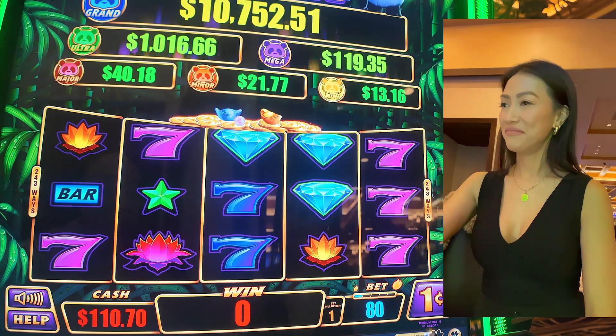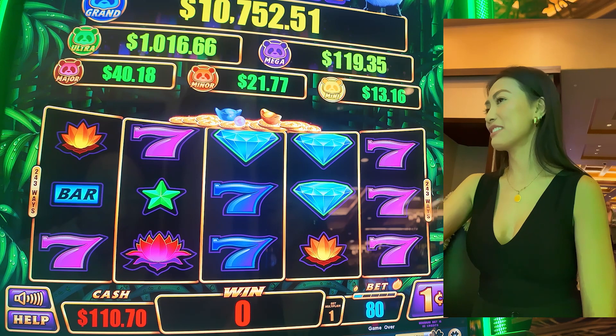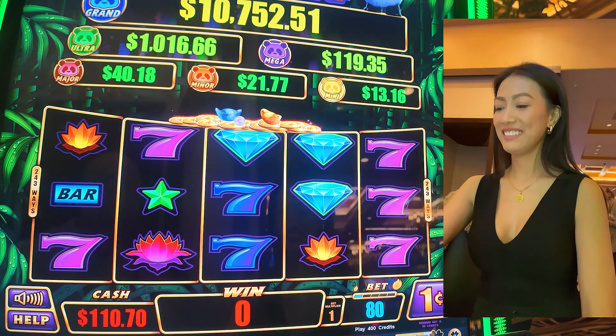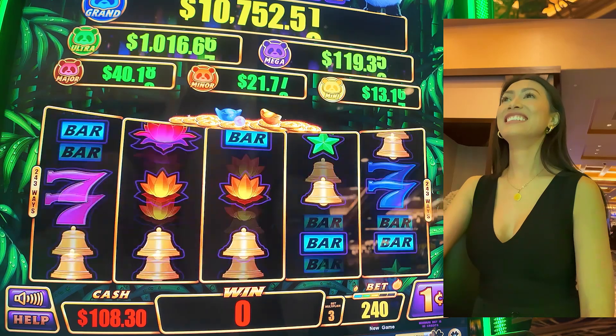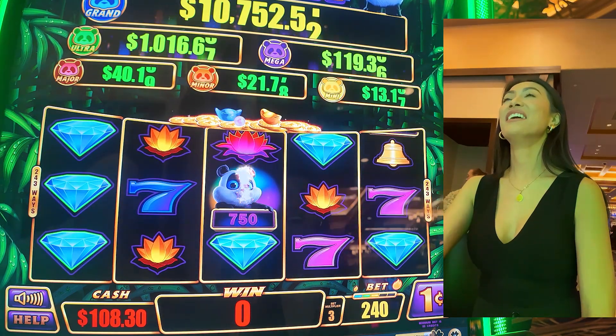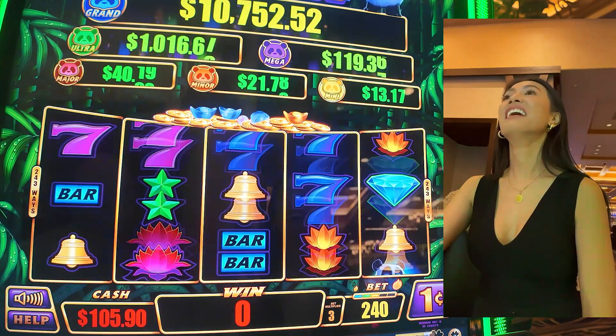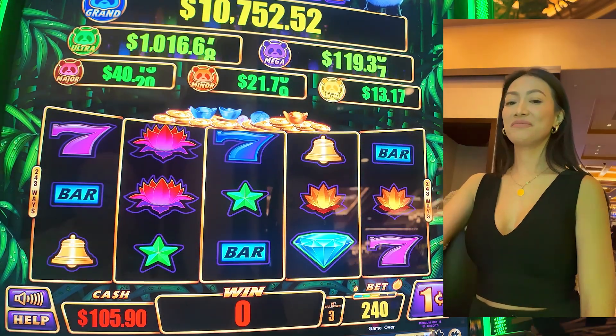Now we play for realsies. Continue the 80 credits. Let's go up, baby. Let's go up. 240. 240 it is. Okay. Alright, so the higher you go, it says you get bet up for more progressive chances.